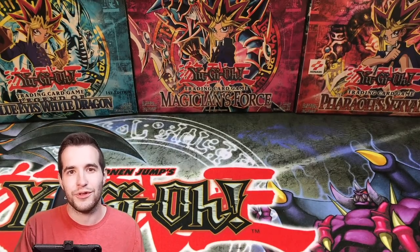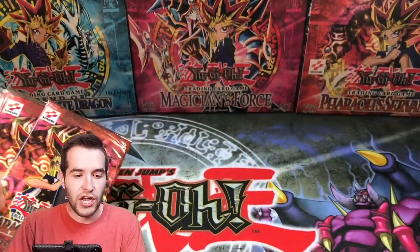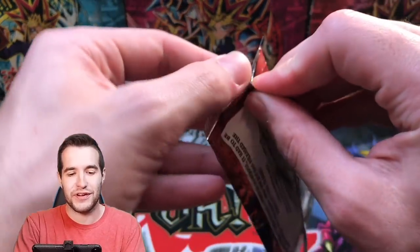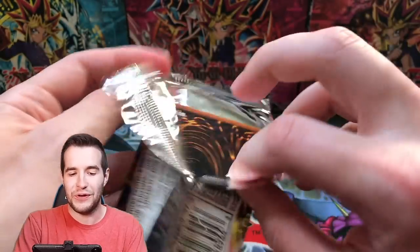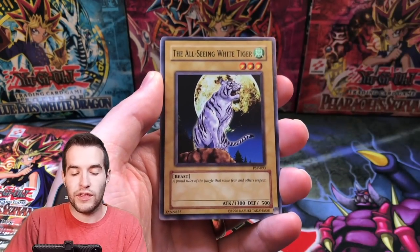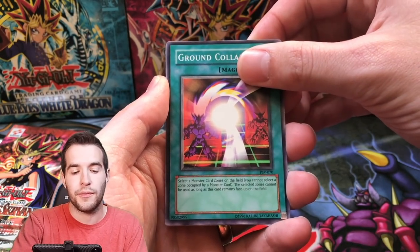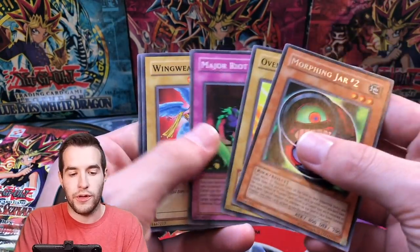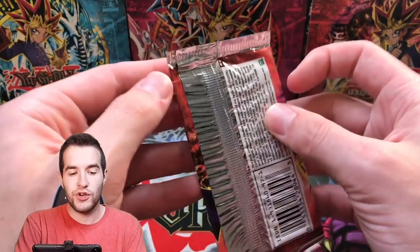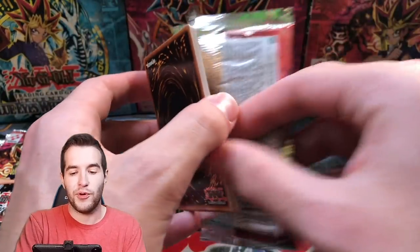Donating those God card decks the other day was really cool. We have six more packs — five of them are Pharaoh's Servant. These are for Doug D. He's probably kicking himself — he's like, I was so close with Thousand Eyes Restrict, but can we pull Buster Blader? That would be pretty cool. We pull Thousand Eyes and Buster Blader — I'm down for that. We have the Bite Shoes, All Seeing White Tiger, Sword Hunter. This is a short print — there are short prints in unlimited original print but not in reprints. Morphing Jar Number Two — that's a cool rare, but not a foil.